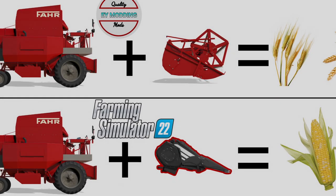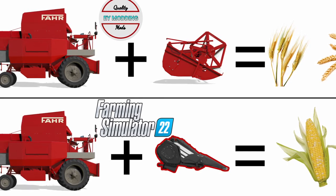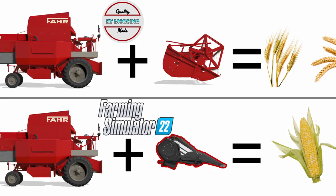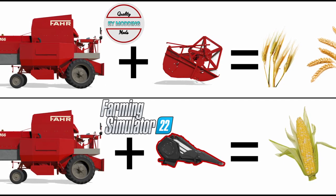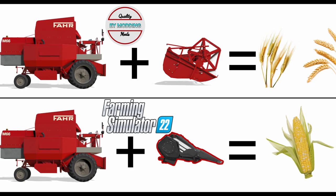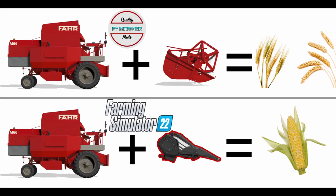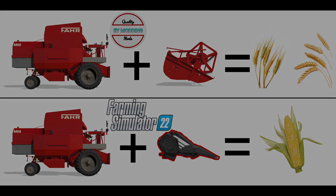Now on to that second piece of news for today, and that is from EY Modding. If you guys have been using the Fur M66, you'll notice there is no compatible corn header for that. But he will be creating a 100% compatible corn header for the Fur M66. Also, if you found any issues with the Fur M66 mod, you can specifically write to him on his Facebook page at EY Modding. Note that the corn header in the image is just a representation — what he will actually do may not look like that.